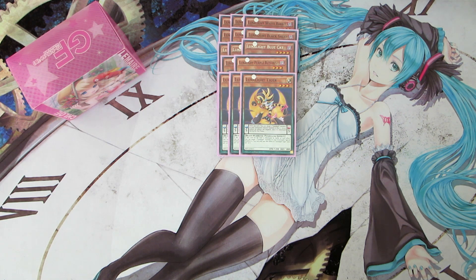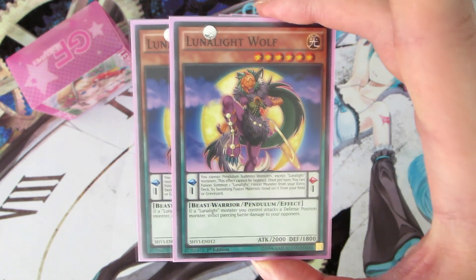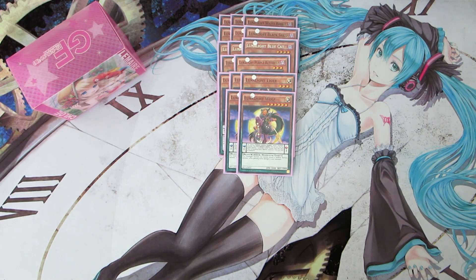Moving on to the last Lunalite monster, we played two copies of Lunalite Wolf. When she is in the Pendulum scale, you can banish Lunalite monsters from your field or graveyard to fusion summon a Lunalite fusion monster from your extra deck — really good for bringing out Leo Dancer and sometimes Panther Dancer. You don't want to overuse this effect since you want to maintain resources to loop with Tiger. She also has a field effect as a monster, giving all your Lunalites piercing damage, which is great if your opponent tries to wall up.